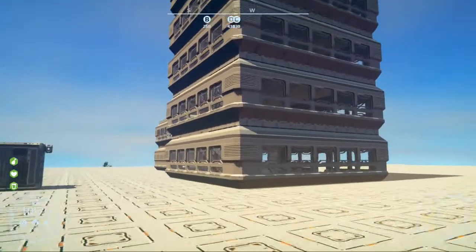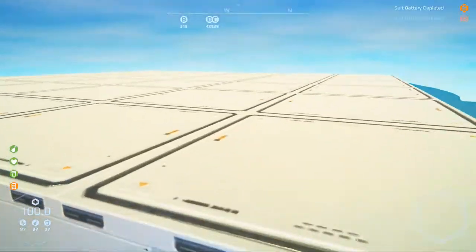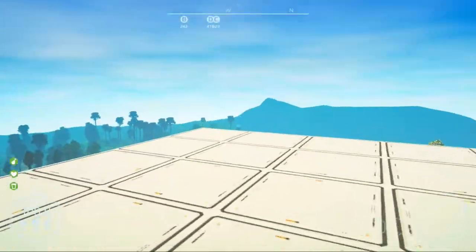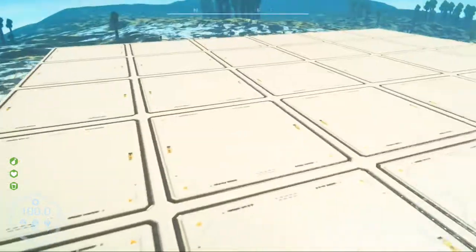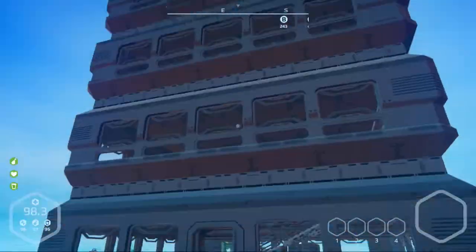I actually cleared up the top — got rid of the stairs and put another floor in. Oh my god, that was close! Now I know my jetpack will take me up five stories. I actually made it up here before, I just never had trouble last time. But yeah, now it's actually a proper roof, and coming down is nice and easy.